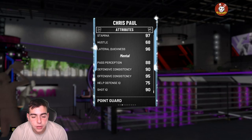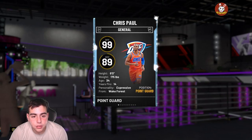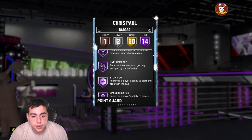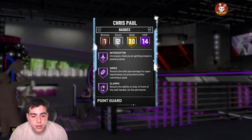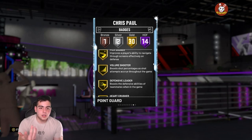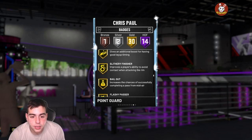This card is filthy — I predicted a Chris Paul diamond coming out. We already have the amethyst one. His badges are incredible: 99 offense overall, Hall of Fame Quick Draw, Space Creator, Downhill, Giant Slayer, Dimer, and Hall of Fame Clamps. This card is a legend and probably one of the best point cards in the game.